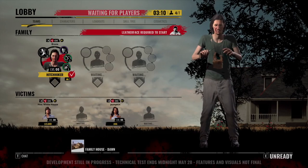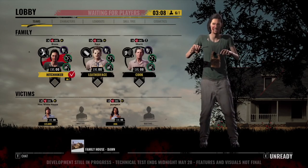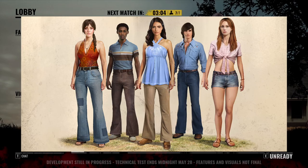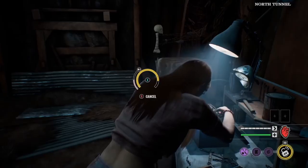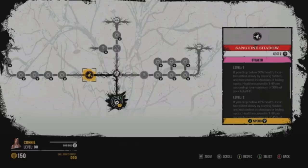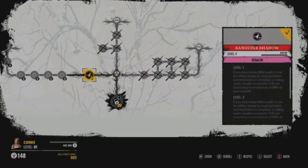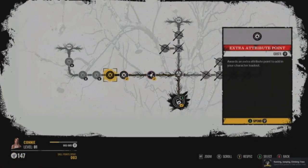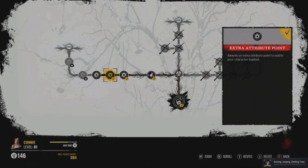The game will be three family members versus four victims, and you'll be able to pick a family member out of five, and same with the victims. Each character will have a special ability and a massive skill tree. That skill tree will be full of perks. Each of those perks will obviously cost some points, and as you navigate through the tree you will have to spend some points to reach certain perks, and you get those points by gaining XP.